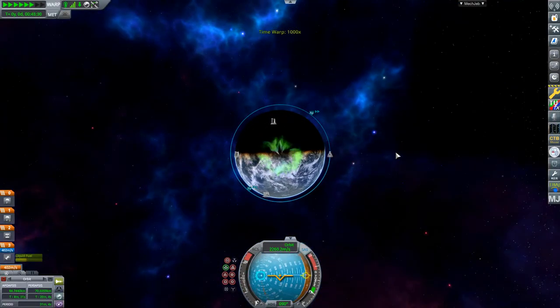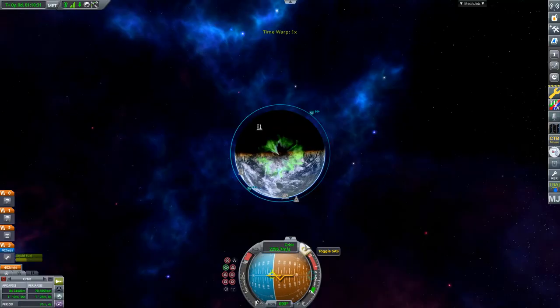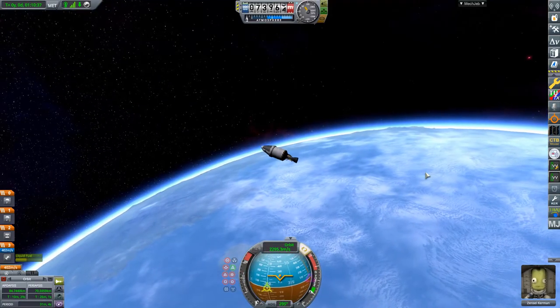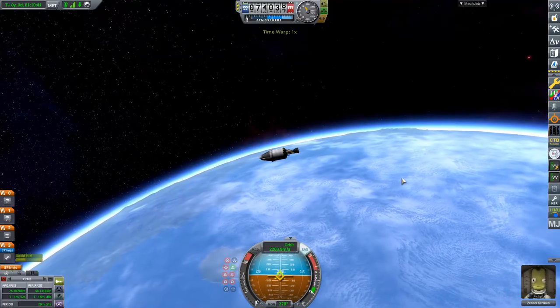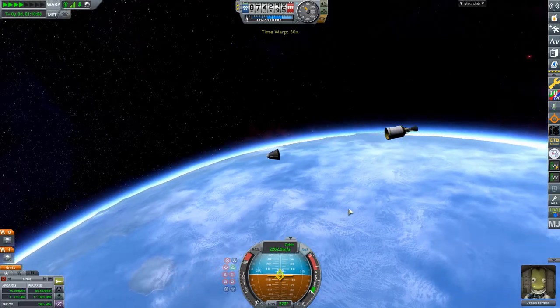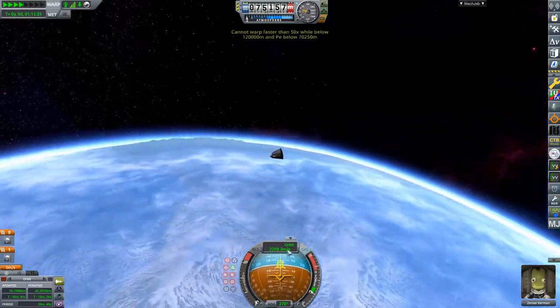To get back to Kerbin, just burn retrograde until your periapsis drops below 70 kilometers. I like to bring it down to about 45 kilometers. Then the atmosphere will slow your craft down and you will eventually get captured and land on Kerbin. Just don't forget to deploy your parachutes.